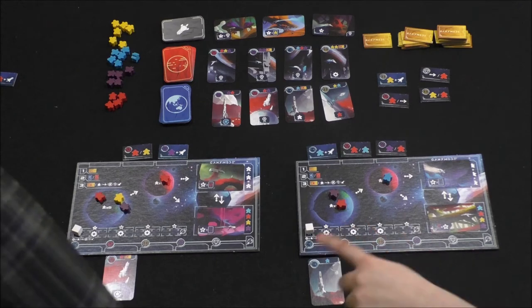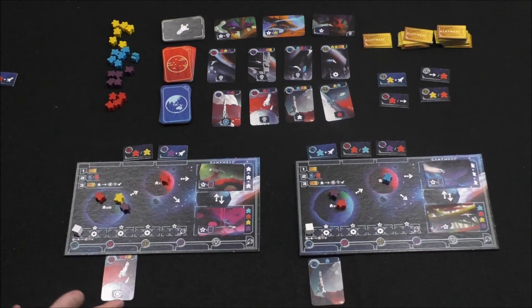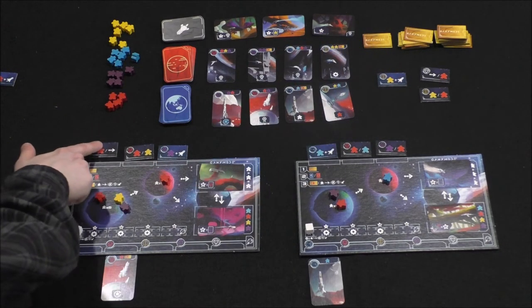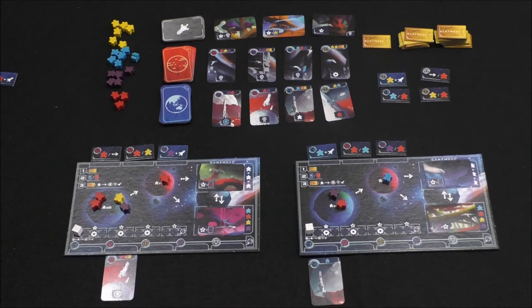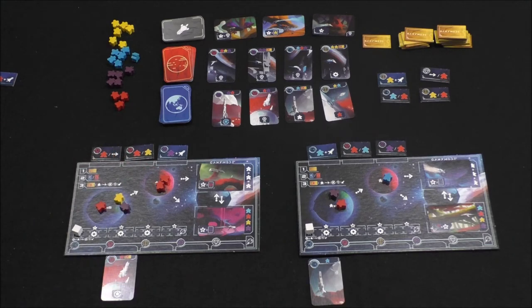Does the position of the tiles matter? No, positioning does not matter. So you can take that tile and take that action twice? Yes — I've got a red tile here and this new one is also red, so I get to do this action twice. It says take a red meeple or move. I'll do a red meeple on Earth, and then move one meeple over to Mars.